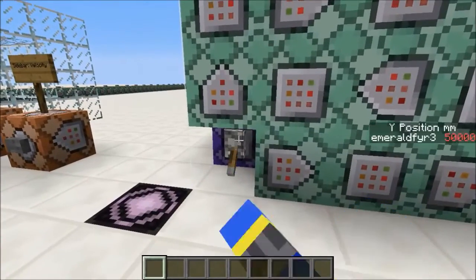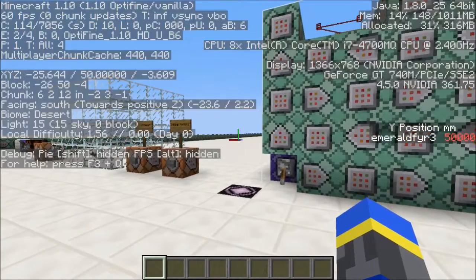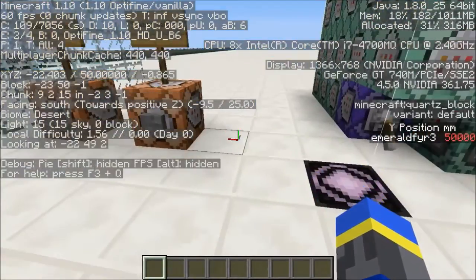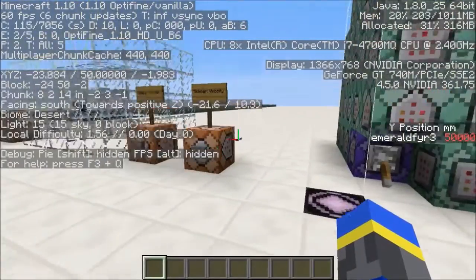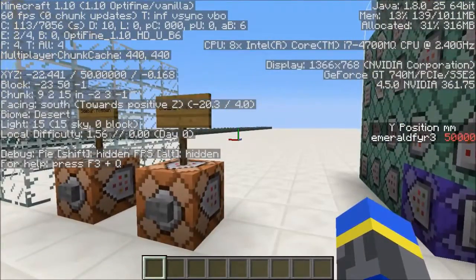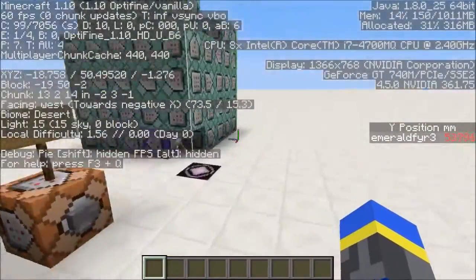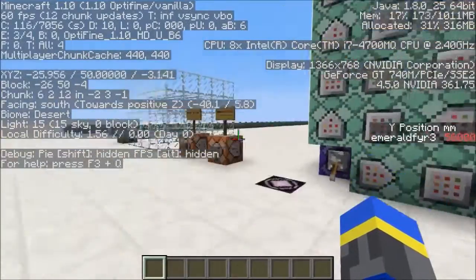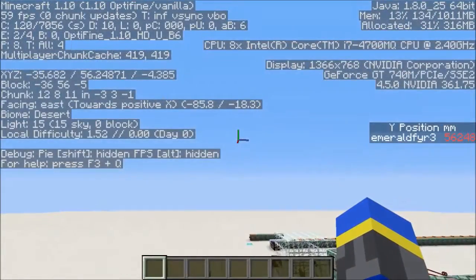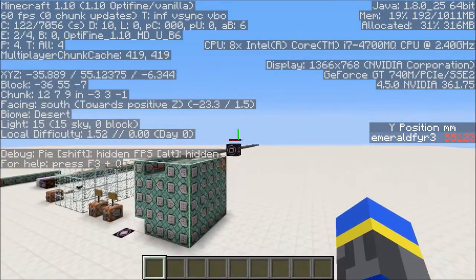All I have to do is pull this lever, and my elevation in millimeters appears in the sidebar. I'm currently standing at y equals 50. Each block is 1 meter, and each meter is 1,000 millimeters, so my elevation is 50,000 millimeters. When I jump, my y position updates in real time. This machine runs all its commands in one tick, so my y position can be recalculated every 20th of a second. As I fly around, you can see that the last three digits in the sidebar match the first three digits after the decimal point in my y-coordinate in the F3 screen.